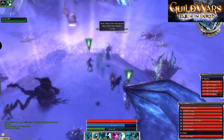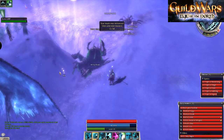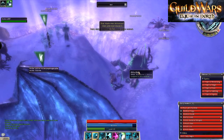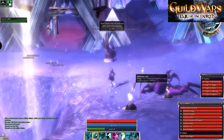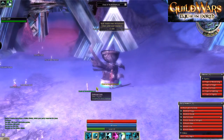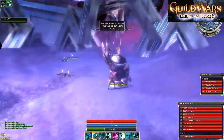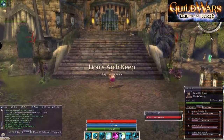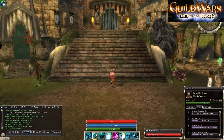Most importantly, when you complete Glint's Challenge you are guaranteed one Cloth of the Brotherhood. This cloth can be exchanged with the merchant for one Hero's Armour. The heroes you already have by now that can wear this armour include Jora, Ogden, Bek, Gwen, and a couple of other Eye of the North heroes. So you have a few heroes you can put armour on to get some extra Hall of Monuments points.